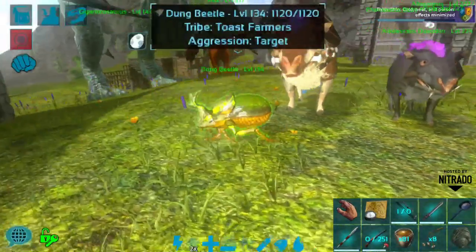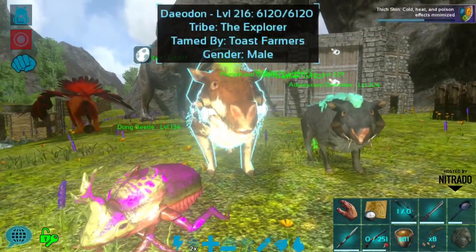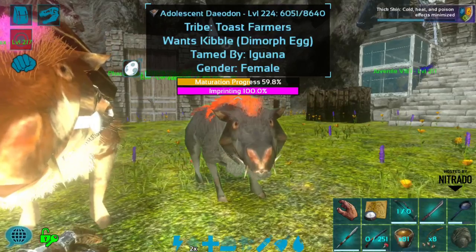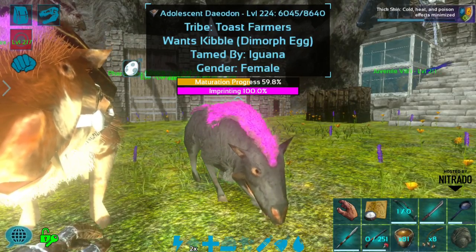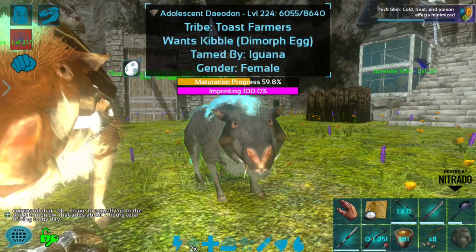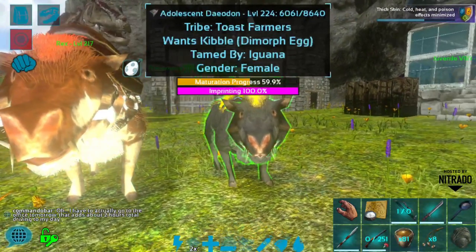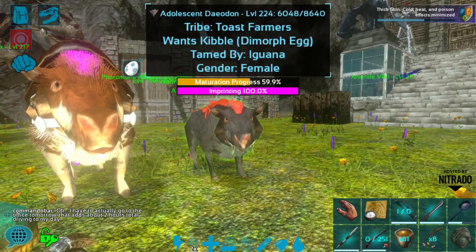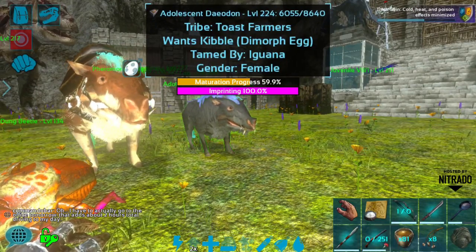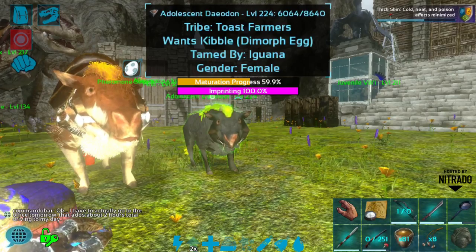Eerie creatures do have a small chance, after breeding two eerie creatures together, of actually producing a normal creature. So it's possible to get a normal deodon by breeding two eerie deodons together — it's essentially a mutation resulting in a normal creature. That said, you can never get an eerie creature by breeding two normal creatures, and you cannot breed a normal creature with an eerie creature — that will always fail or give you a normal creature as a result.